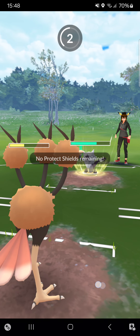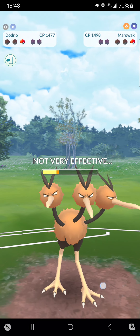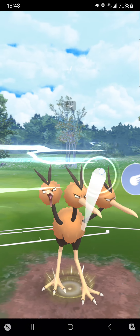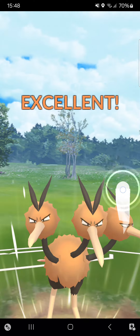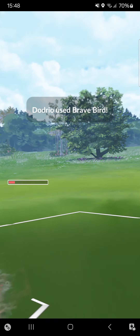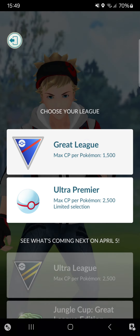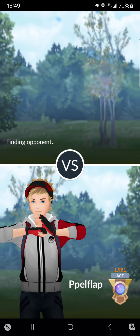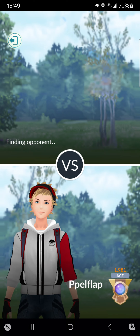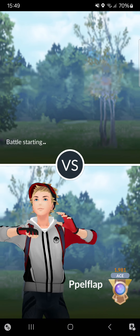They made it to a Thunderbolt — that will get rid of my Feraligatr. But here I can go for two Steel Wings — it will be very close against Marowak. I hope I can tank the Shadow Bone. It's just a Bone Club — a mistake from the opponent! They had to go for Shadow Bone instead of back-to-back Bone Club. Going for Brave Bird — maybe they don't know Dodrio's typing because Dodrio doesn't fly visually, so people might think it's not a Flying type. That's why they went for Bone Club.